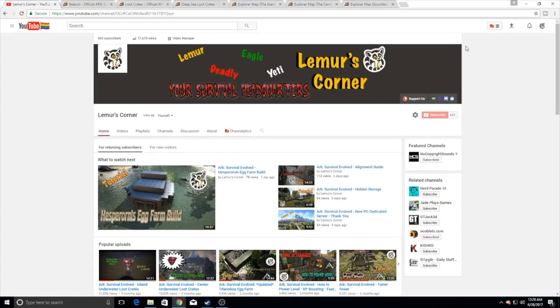Hello and welcome to another episode of Lemur's Corner. I am Lemur and today we're going to be talking about loot crates, cave loot crates, deep-sea loot crates, and beacons. We're going to talk about what they are and explain it to you guys that don't really know, which ones you should go for, which ones are not important, and so you can go in there and get the best loot possible. I've got a bunch of tabs open because it's going to be important to show you guys what's going on rather than showing you in-game, because there's no way in-game I could truly give this amount of information.